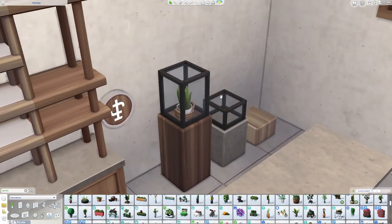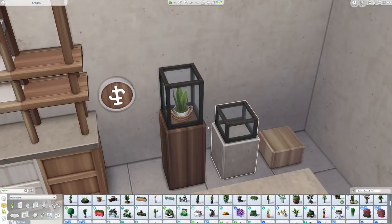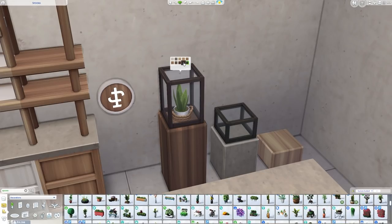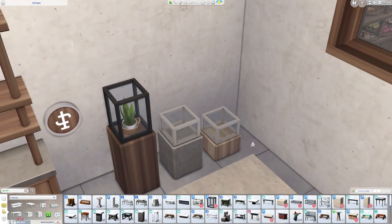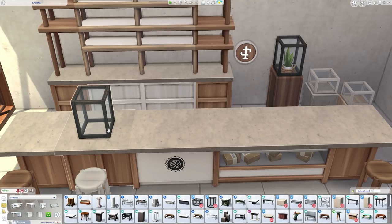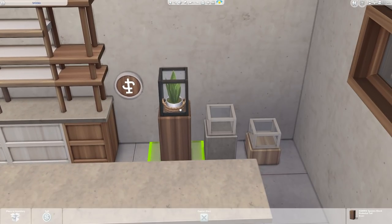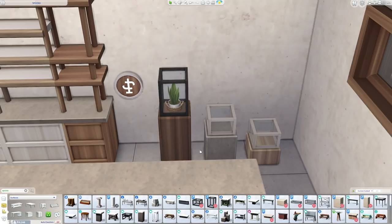If you want to move the display case itself, select it by the frame not the glass — but that means you can freely add and remove items inside without being locked out. The display glass comes in two different widths and all the wood tones used throughout the interior. It will also place on any worktop — you may need Move Objects to position the item inside, but the glass takes up one slot and I've left another slot free for the decorative item.